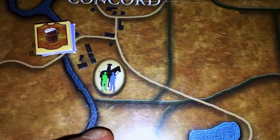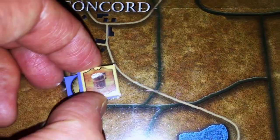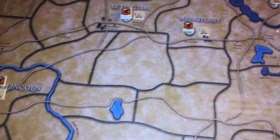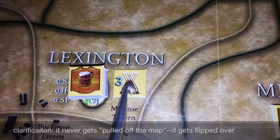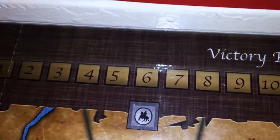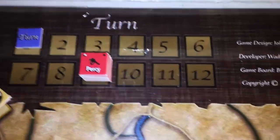At the top of the map there's a victory point track, though it's not sufficient to tally all victory points — I used it mainly for map activity points. For example, a hidden arms marker is potentially worth three victory points if successfully searched. There's also a turn track. The bottom of the map lists player actions, with flags indicating which side can take each action.